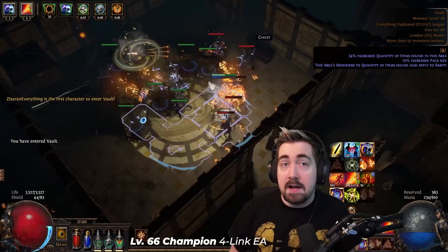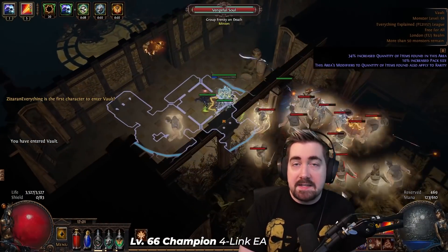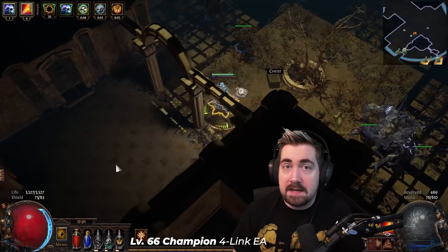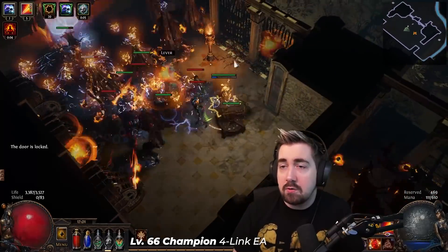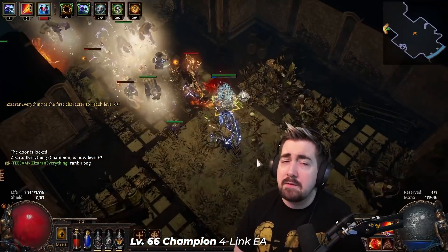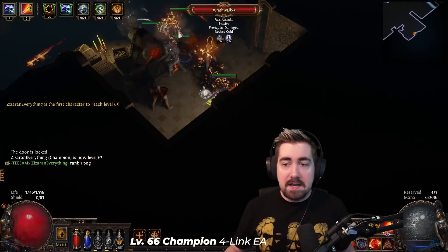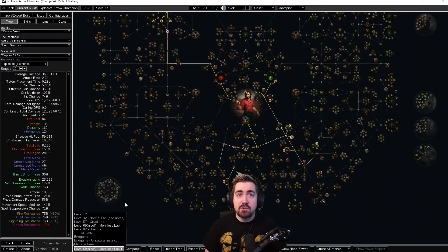By far the best starter in my opinion. The build is incredibly tanky — it can just walk through heist traps and things like that. I was able to do the Feared and everything with this. The only thing I think I would struggle with on hardcore is the Malachai room 30. I don't really enjoy getting fully ailment-immune on this build, which is a bit of a downside. But that outlines all the pros and cons — absolute powerhouse, heavily recommend it.